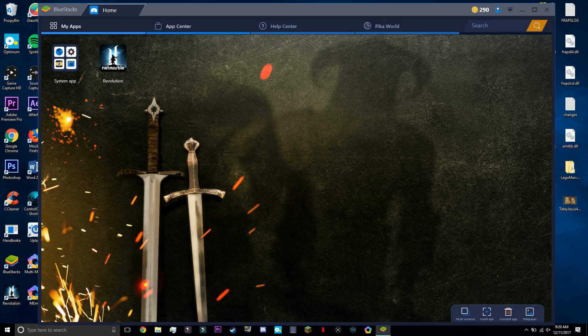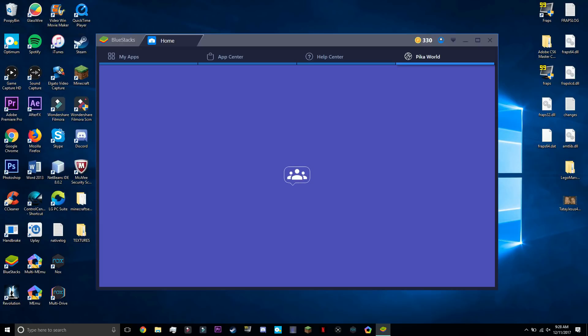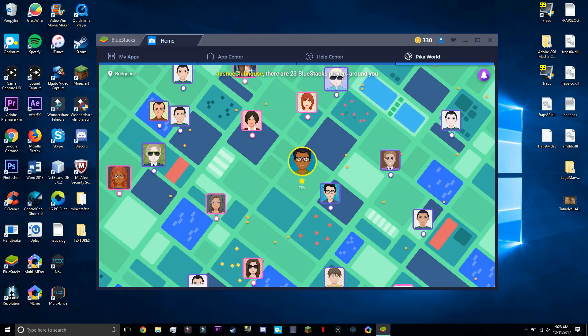There's another tab called Pika World. Once you click that, it shows other players around you who are playing on BlueStacks, which is pretty awesome. It also shows who's live, and the number keeps changing. When you first download BlueStacks, they automatically assist you to sign up with an avatar. You can click on players' profiles and message them or see what they're playing — it kind of reminds you of Pokémon Go.